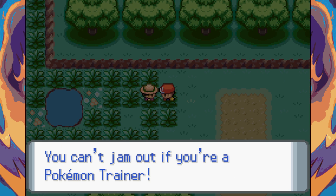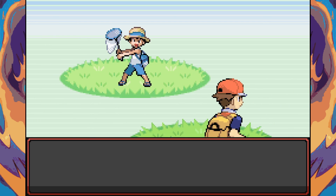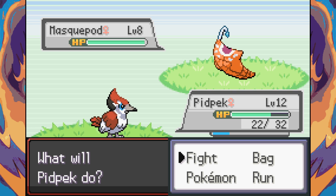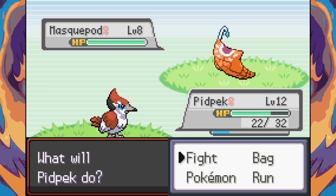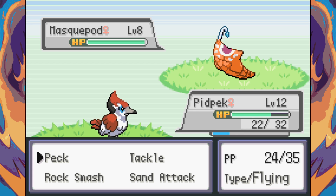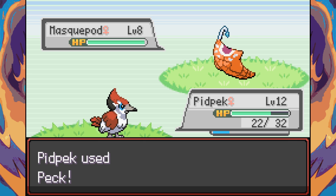A trainer challenges us — can't run away if you're a Pokemon trainer! Their Pokemon is a Caterpie and Metapod fusion. That looks kind of nice — I love the pattern of it. It kind of looks like someone just graffitied a Metapod and made it look a little nicer.